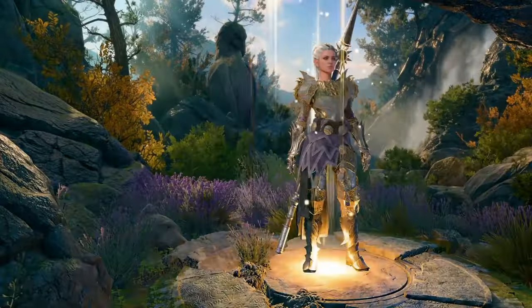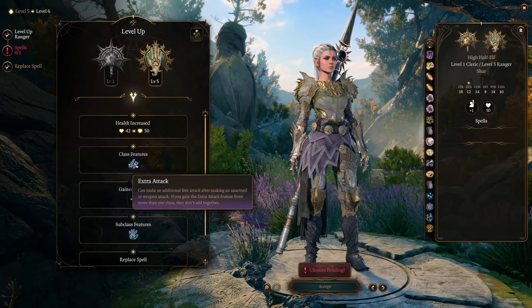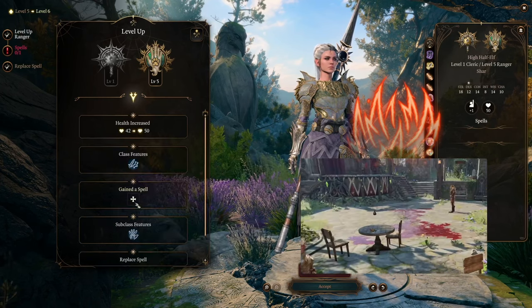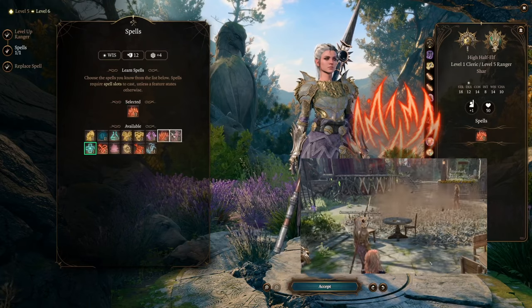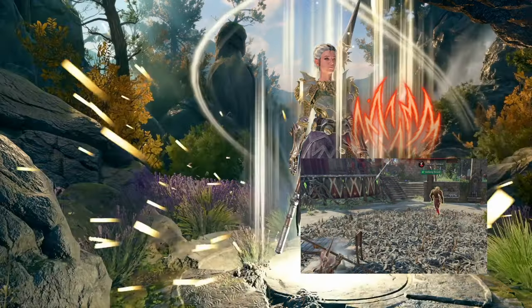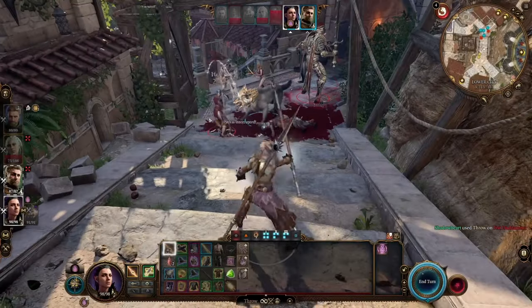Our next Ranger level gives us a second attack and opens up level 2 spells. Spike Growth is one of the best spells a Ranger gets — it's a fantastic control spell that does tons of damage and slows people down. You can enhance it with equipment like the Boots of Storming Clamor to give reverb to anyone walking through it. This is also when our wolf levels up and gets a fun new look.